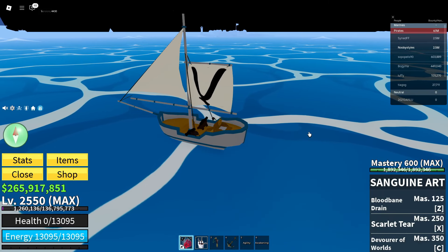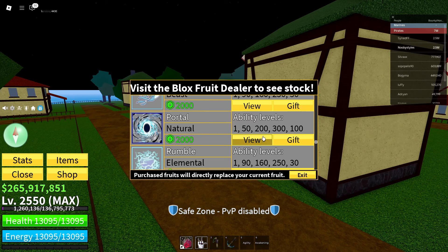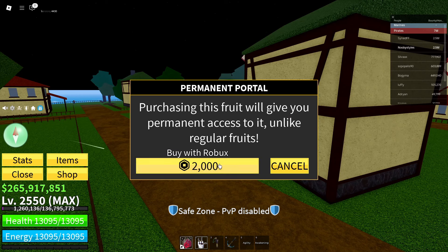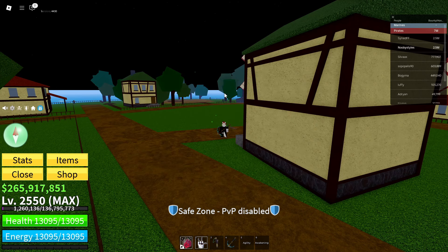Wait a little bit after resetting, and once you respawn do not move — if you move you'll have to do the whole glitch over again. Now go into Shop, More Fruits, and click View on the Portal fruit — or Gift if you have it as equippable. Click the Robux button, then Cancel, Cancel, Exit, and click X.